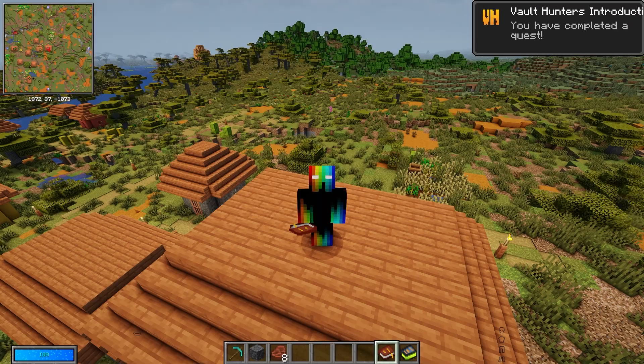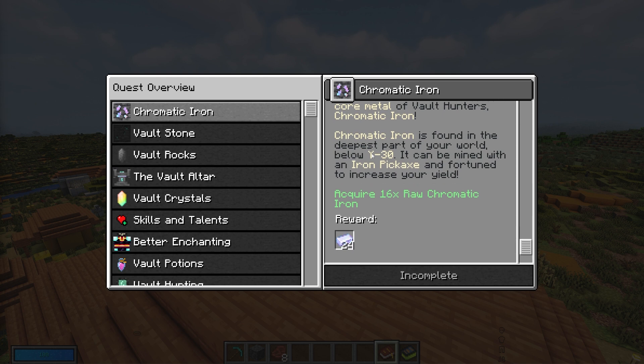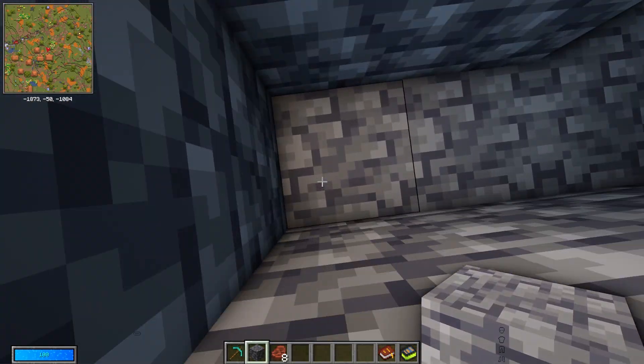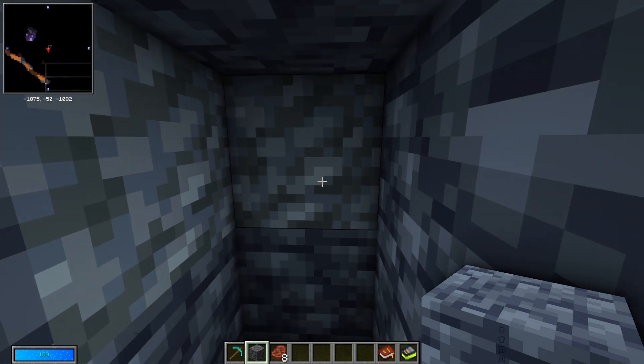The next thing to do is look for chromatic iron and vault stone so we can make vault rocks, a vault altar, and vault crystals. We're going to go down to Y minus 30 and below to find these. The most efficient way is to dig straight down to Y minus 50, then dig off to the side. Look at the mini map for caves around that area.